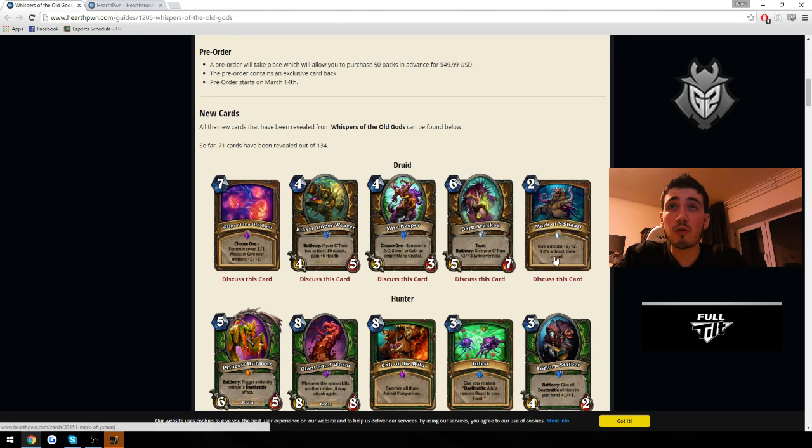Give a minion +2/+2 if it's a beast — draw a card. This seems really good. Drawing a card is usually costed at about 1.5 mana, and giving a minion +2/+2 is also roughly 1.5 mana. So if you manage to buff a beast, you get about 3 mana worth of value from a 2-mana card. Keep in mind the +2/+2 is usually going to have charge, so it's kind of like half a Blessing of Kings. It's gonna be a really good card, but it depends on the number of beasts. I'm not sure if Beast Druid is playable, but if it is, this card is definitely gonna be a really good hunter-style card.